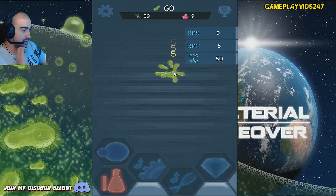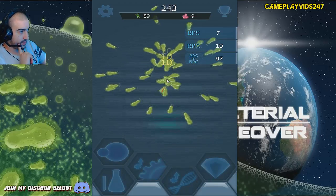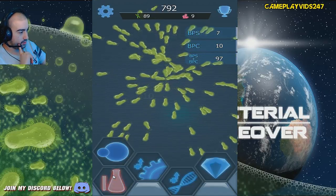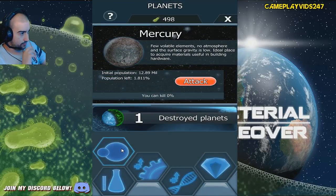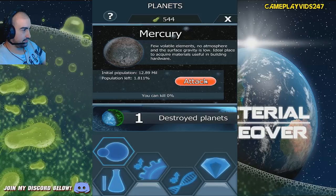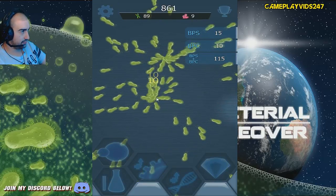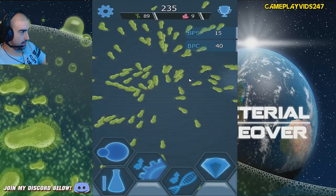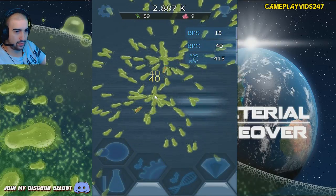Alright, let's start spamming quickly. Put down a Petri dish, upgrade the bacteria gun as well. Now the grind starts again, guys. Shouldn't take us too long to beat Mercury. Level up the germ flask. Kill 0.3% - I've got to keep on grinding here, dude. Gonna be the ultimate grind now, everyone. Leveling up bacteria gun. Very nice. Doing well. Doing very well.